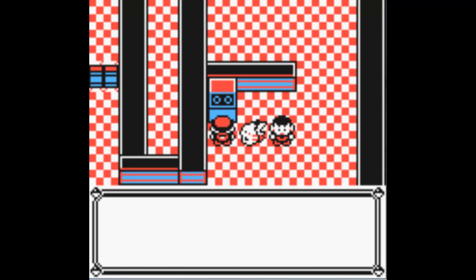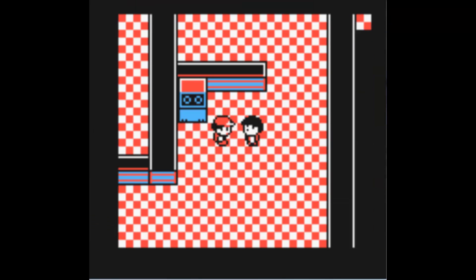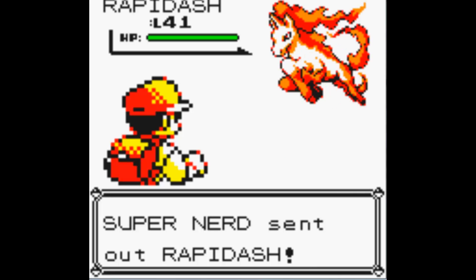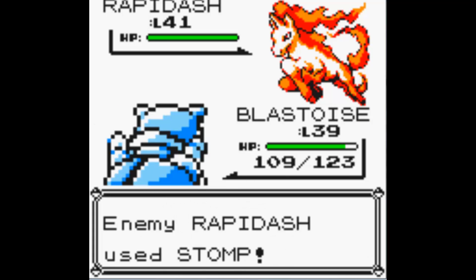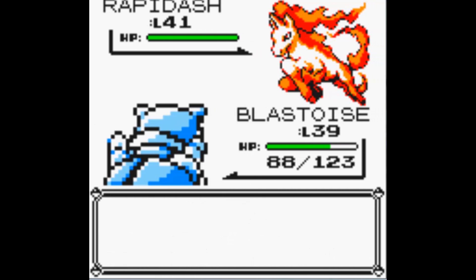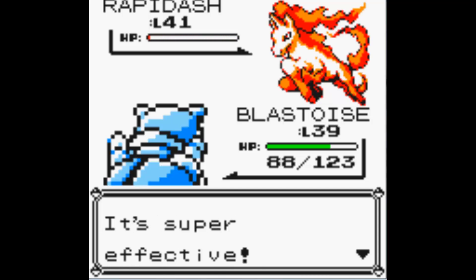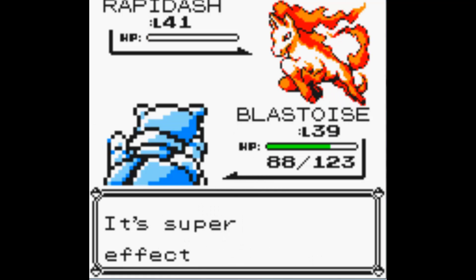I was confused between rock and ground types — I don't know why. Rapidash is faster than me because it's got more speed and it's a higher level. Arcanine is gonna be faster than Blastoise as well. Let's surf it up. I missed it off with a water gun. Oh, I was quick — I was surprised I was quicker there.